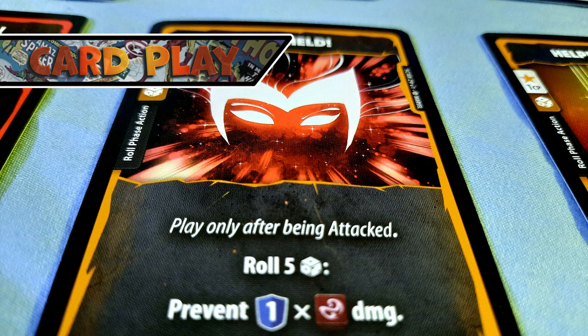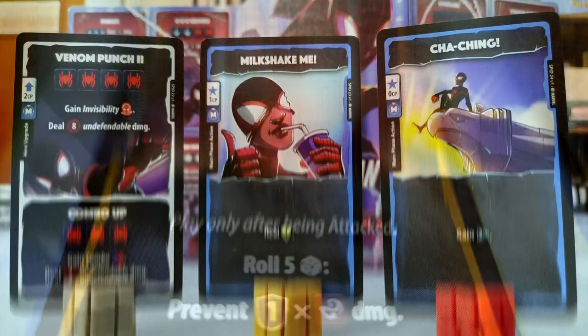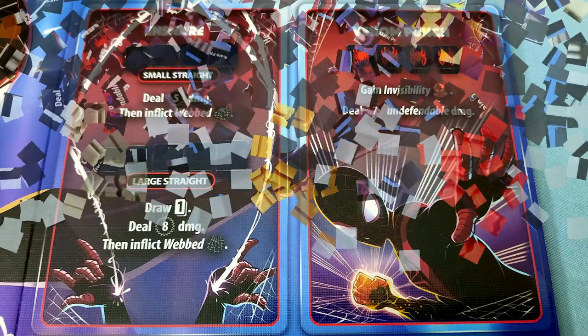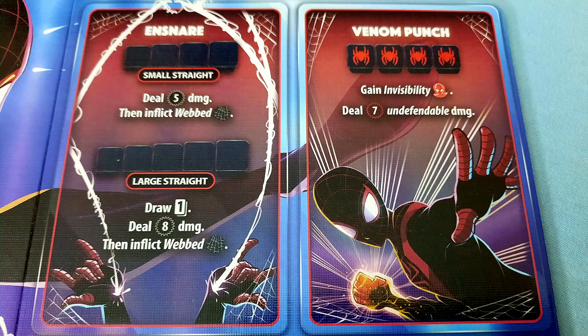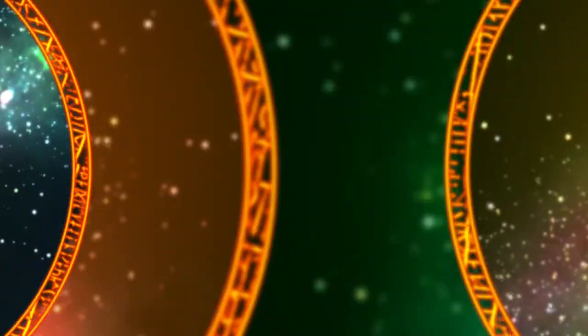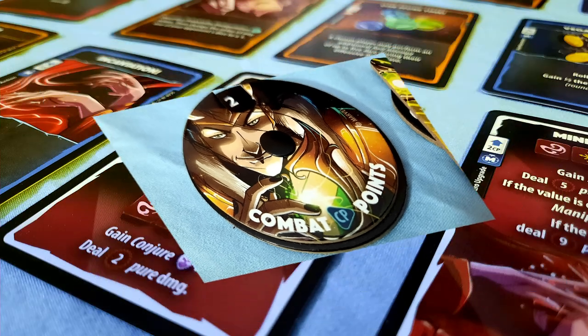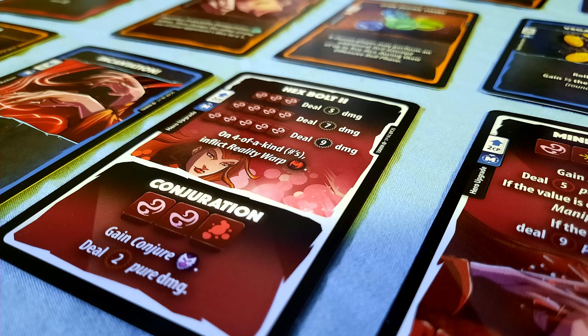An important aspect of Marvel Dice Throne is that randomly chucking dice and leaving the results purely in the hands of Lady Luck is a pretty ineffective way to play. Unlike Yahtzee, your rolls aren't simply tallying points — they are invoking different powers with very different effects. You really want to aim for powers that will help you the most in any given situation, and balance that with what you actually rolled. This is where card play comes in. The game may be called Dice Throne, but cards are every bit as important. Every turn, you draw a card and gain a combat point, and combat points can be spent to play cards. The card system in Dice Throne is very flexible, and it's one of my favorite design elements behind the game.